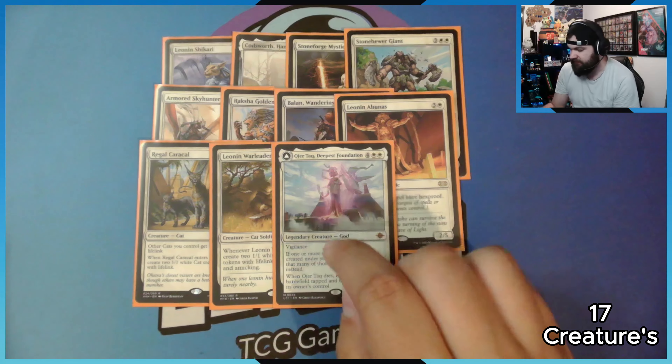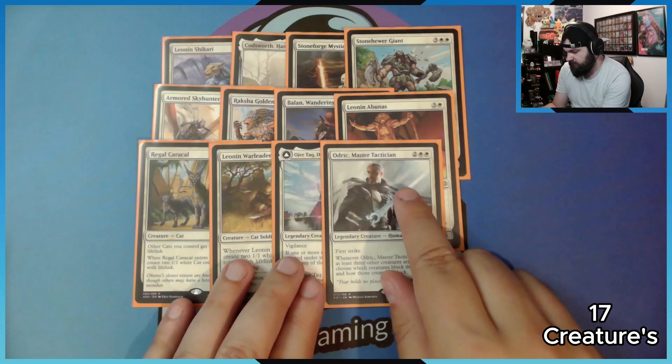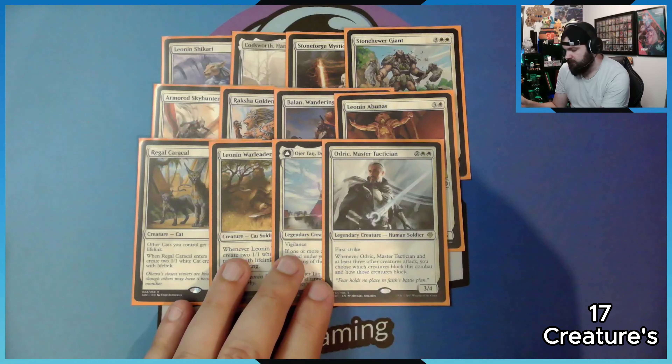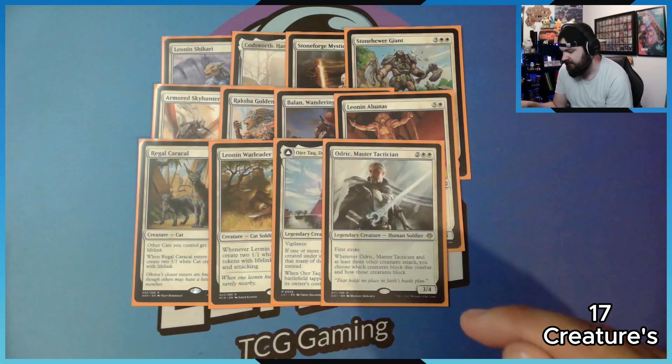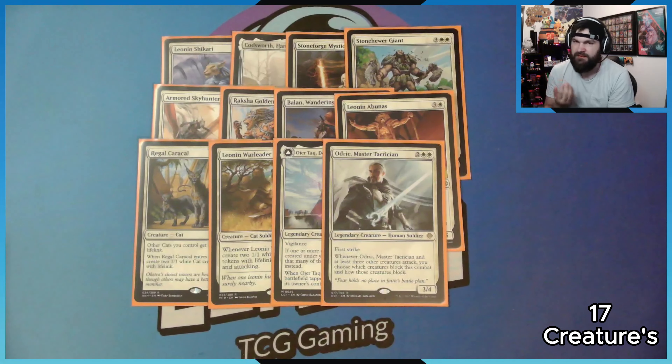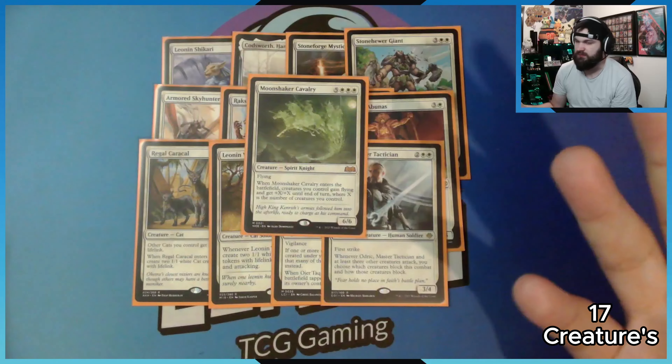It would have been even more broken if it said tokens in general, but it only works with creature tokens. We have Elesh Norn, Master Tactician — whenever he and at least three other creatures attack, you choose which creatures block and how they block. So you can declare no blockers if you really wanted to and just let your creatures hit them in the face. The last creature is Moonshaker Cavalier — why would I not want to give my cats flying?